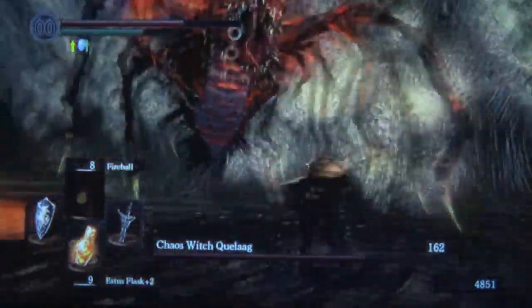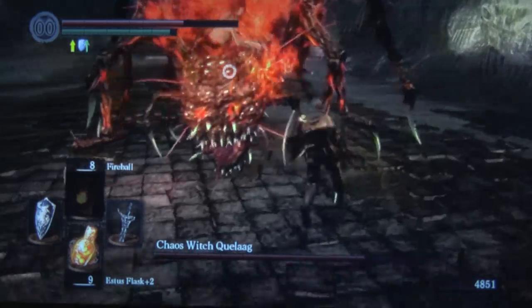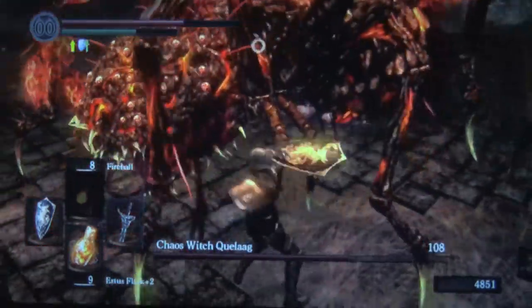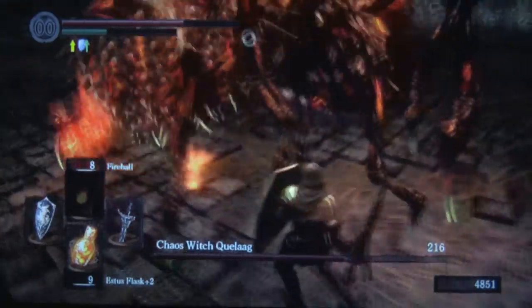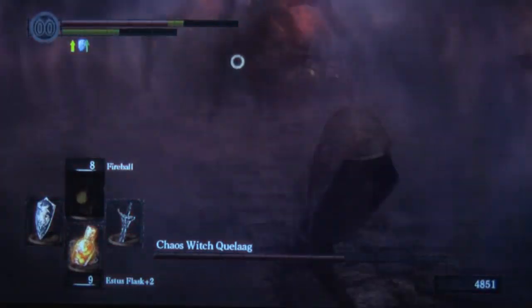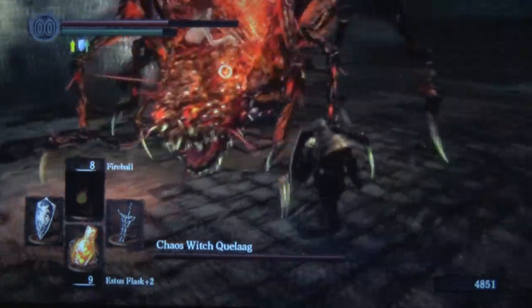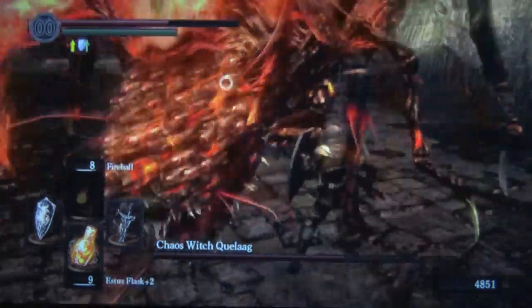The shield we're using for this fight is a shield known as the Dragon Crest shield, and it blocks 85% of fire damage when you have the shield blocking when the attack comes. As you can see, that's incredibly useful in this fight, as otherwise that attack would do an immense amount of damage with most other shields. And if you don't block it, you can easily get one-shot by it.